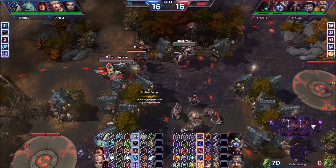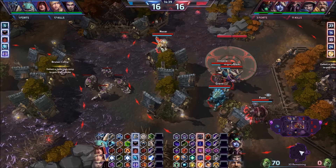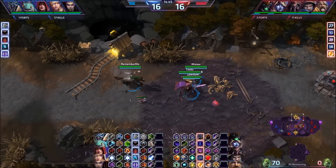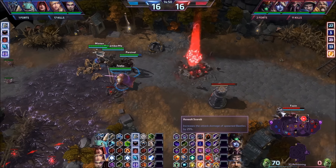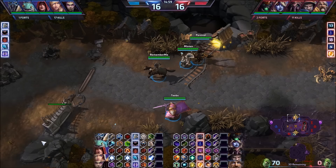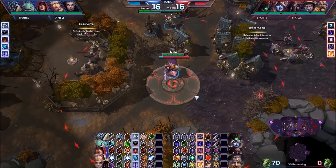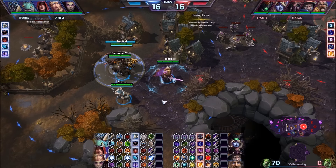Now they still have to make the decision of whether to go down in the mines to try to finish that Golem — we're just going to let it sit until they do. It looks like they're still just pushing top. I really don't understand why they did this. They could have gone in the mines right now and finished up that Golem. I feel like they should have recognized the strategy we were going for — we're just not going to give them this Golem. Alright, we're both level 16.